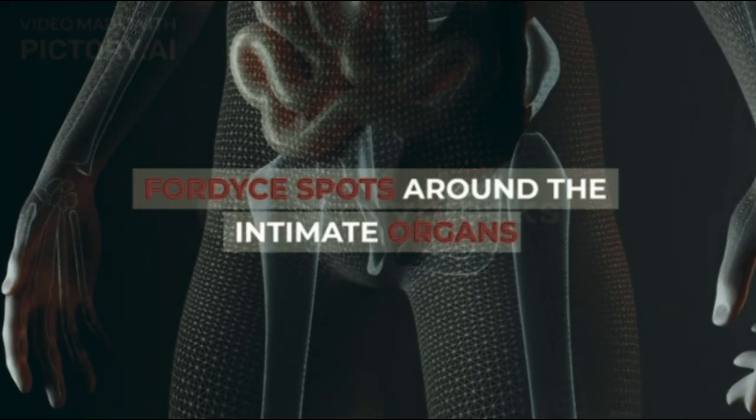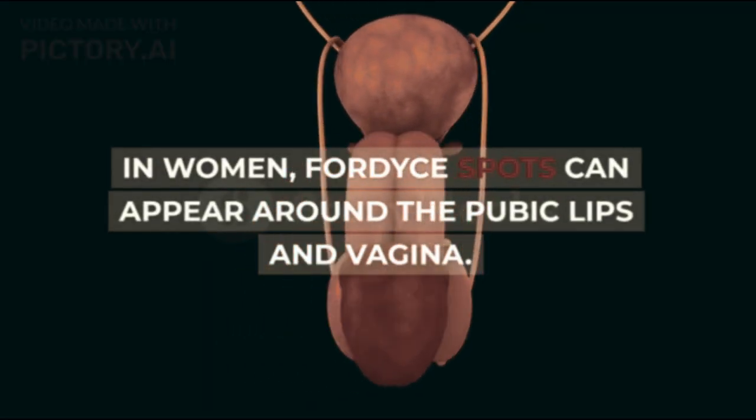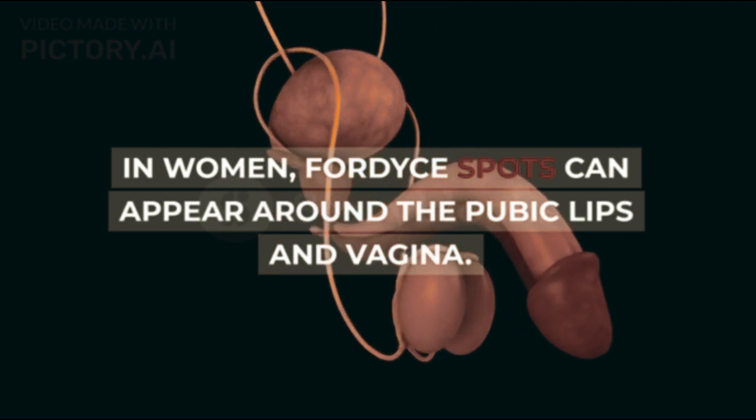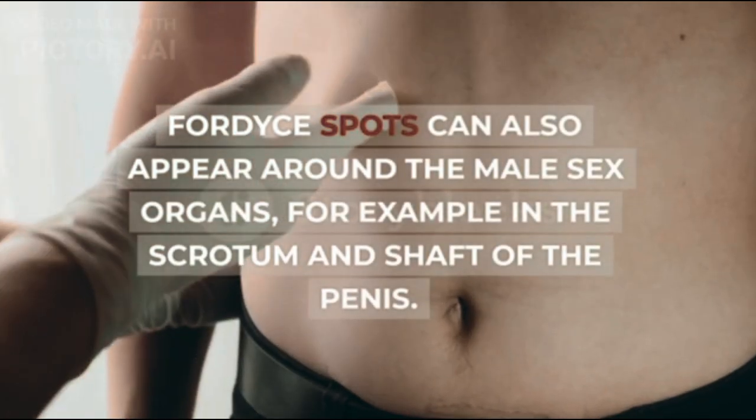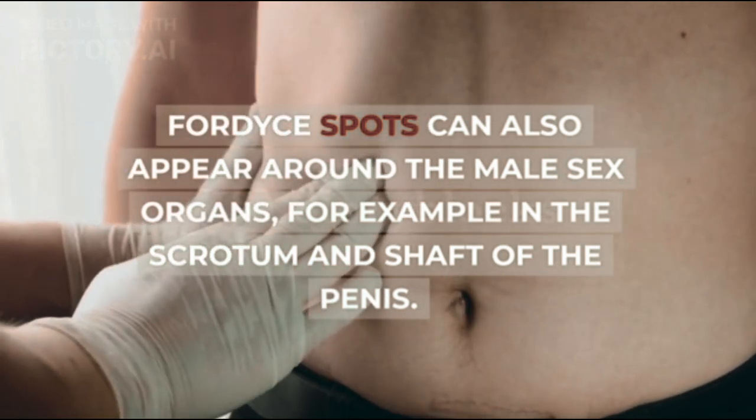Fordyce spots around the intimate organs: in women, Fordyce spots can appear around the pubic lips and vagina. Fordyce spots can also appear around the male sex organs, for example in the scrotum and shaft of the penis.